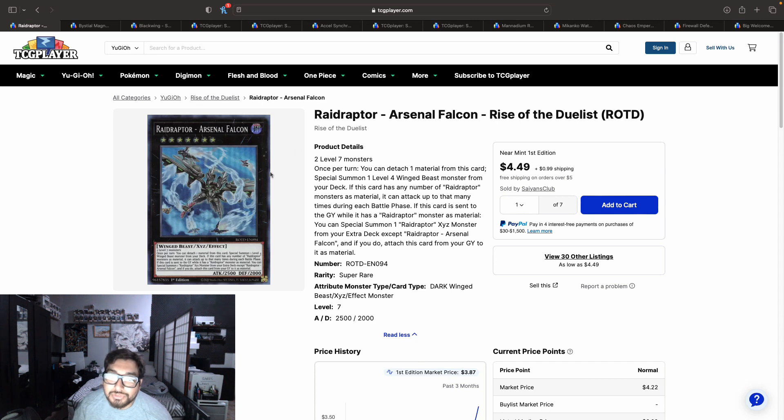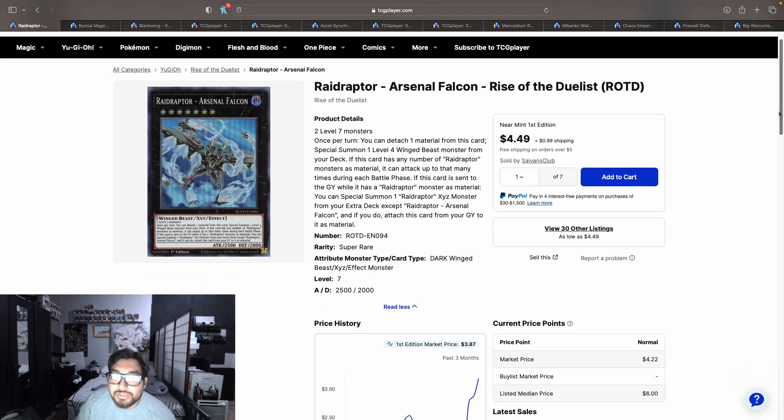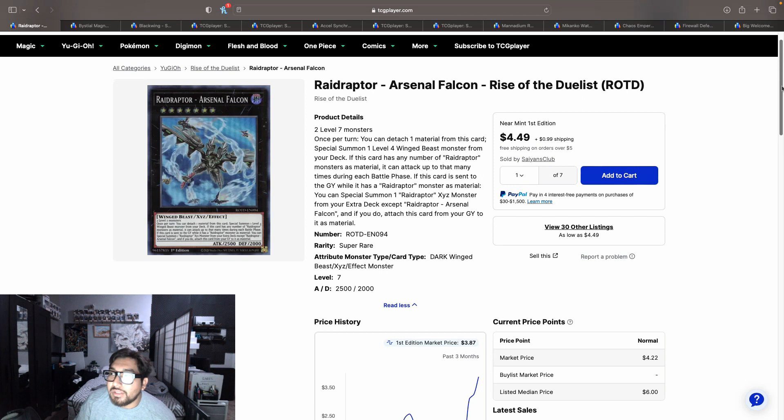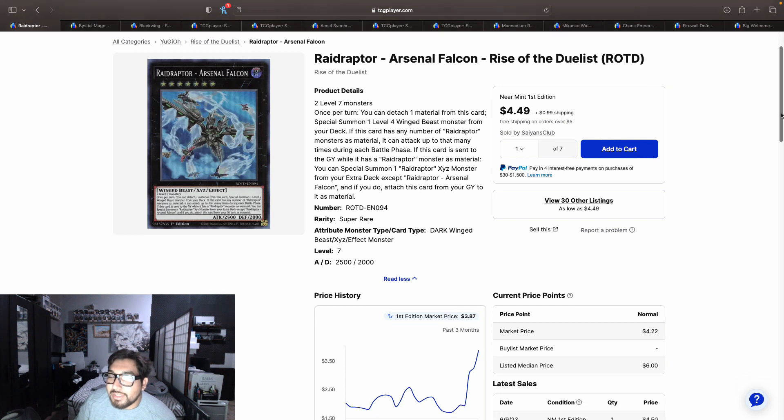Raid Raptor Arsenal Falcon is an XC monster from Rise of the Duelist, only has one printing, and it's a super rare. I know that Kashtira was running this a while back — they were running this to try to tech in their builds to bring out the Wind Barrier Statue. But once the Barrier Statue got banned, this card wasn't seeing too much play.